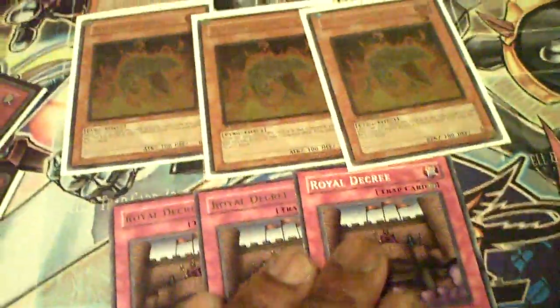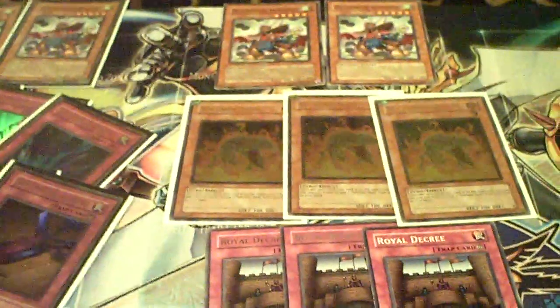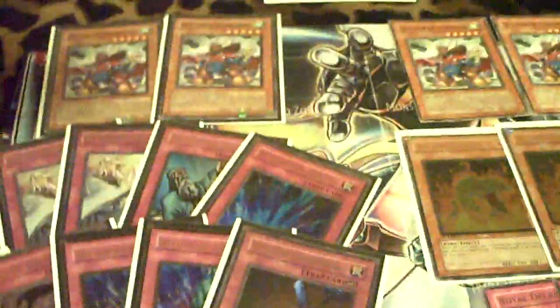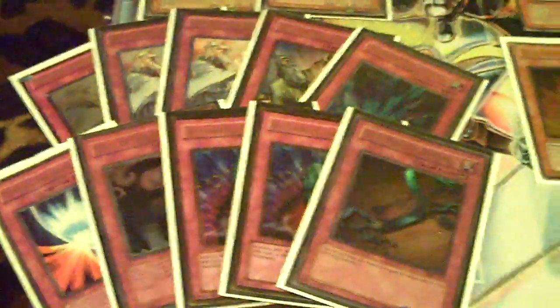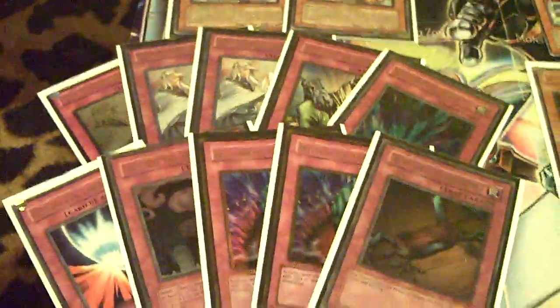My good friend Pete Navarro piloted the Decree build to a top at YCS San Jose — shout out and congrats to him. As he says, this build takes a lot of balls because your protection is limited. You don't have the safety of Solemn Warning, Solemn, Bottomless, Mirror Force, Torrential, etc. You're relying purely on outplaying your opponent. While many people can do that, myself included, I draw so poorly that it's just not possible sometimes, so I need the backup.